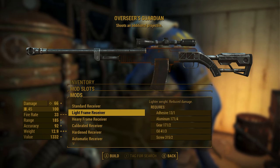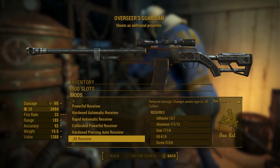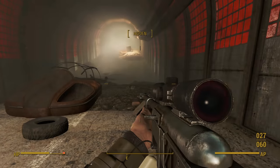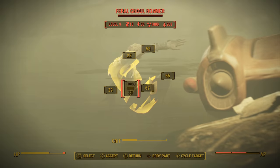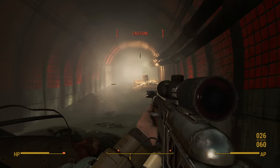My final observation is that this weapon has a ton of potential, especially if you're running a sniper-based character or taking the Rifleman perk. With the two-shot modifier, really any gun that has two-shot in the game is going to be very good — that's 100% more damage, which is just crazy. If you take the Overseer's Guardian and run the right type of character, this could potentially be the most powerful weapon in the game.